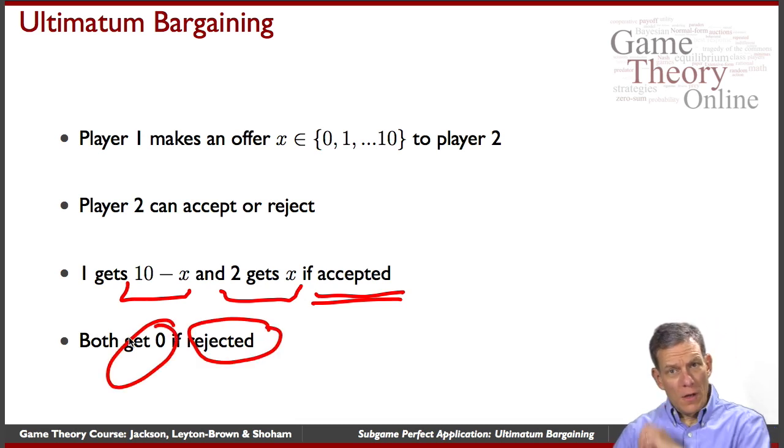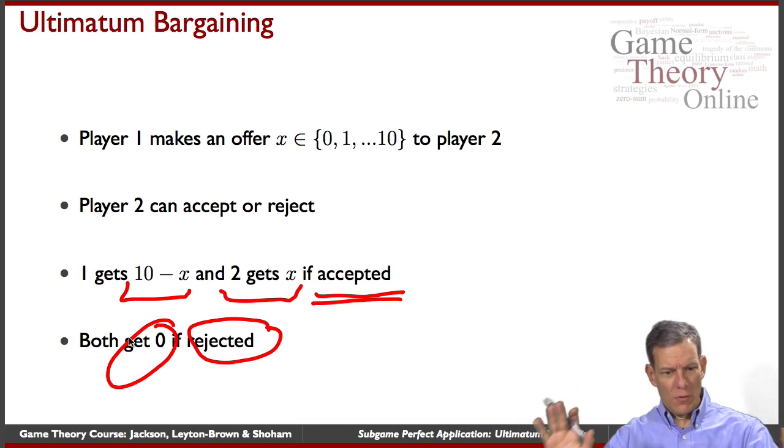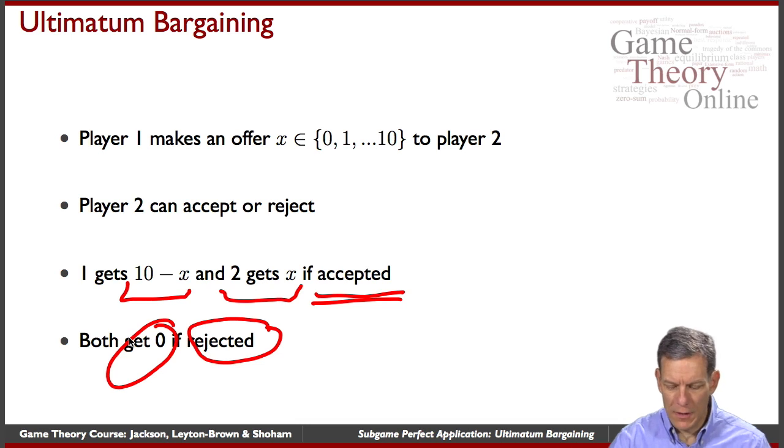You only reach a payoff if there's an agreement. This is one-shot bargaining: there's just one offer made, then accept or reject. They can't go back and forth — it's just take it or leave it, and if you don't want it, forget it.